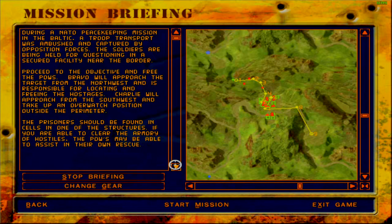During a NATO peacekeeping mission in the Baltic, a troop transport was ambushed and captured by opposition forces. The soldiers are being held for questioning in a secured facility near the border. Proceed to the objective and free the POWs. Bravo will approach the target from the northwest and is responsible for locating and freeing the hostages. Charlie will approach from the southwest and take up an overwatch position outside the perimeter. The prisoners should be found in cells in one of the structures. If you are able to clear the armory of hostiles, the POWs may be able to assist in their own rescue.